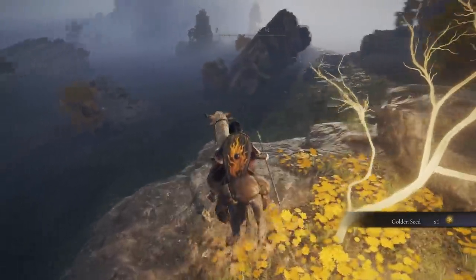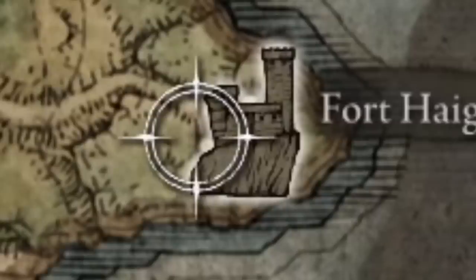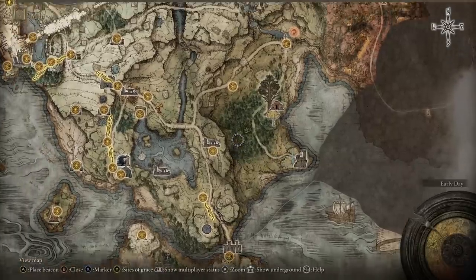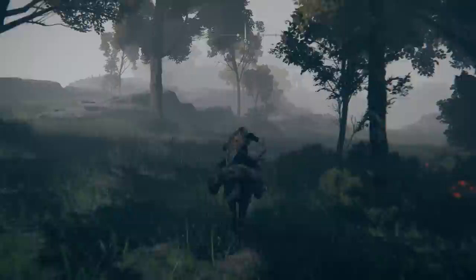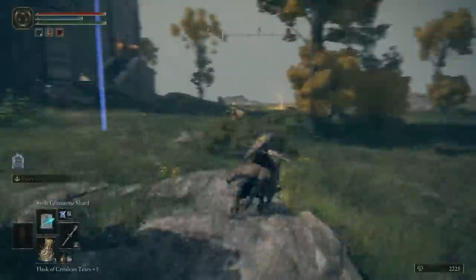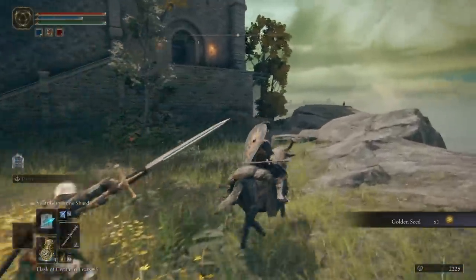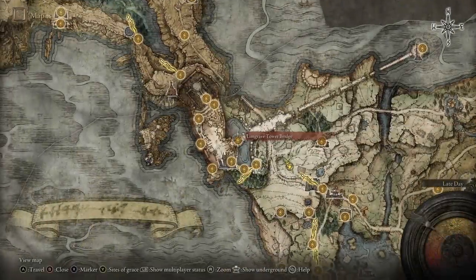Then there's one over by Fort Haight — that's H-A-I-G-H-T, I'm not saying hello to a building in a video game. In any case, this one's just growing in its shadow, so you can ride up and grab it quick as you like.